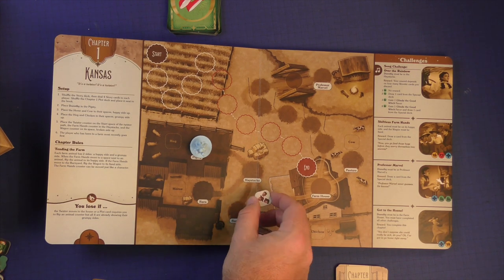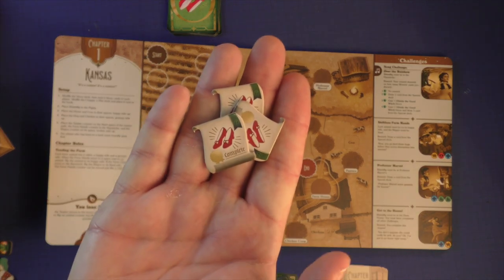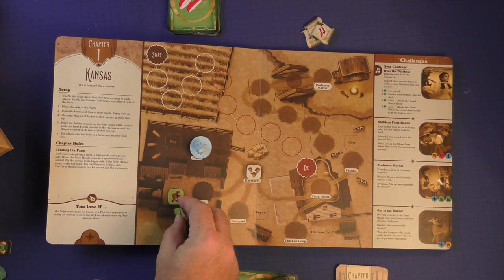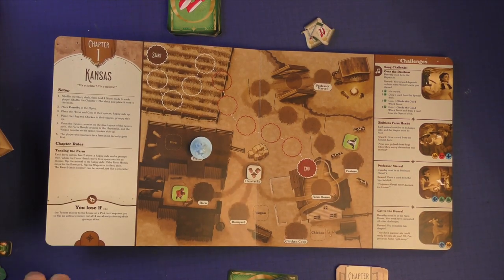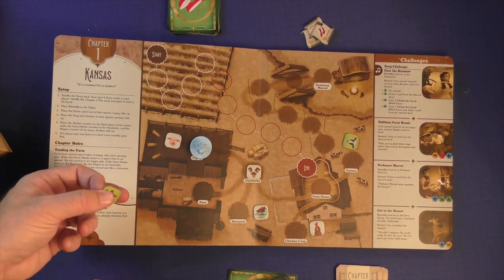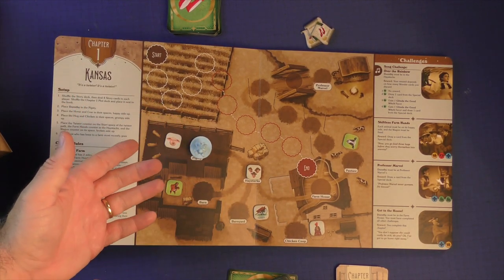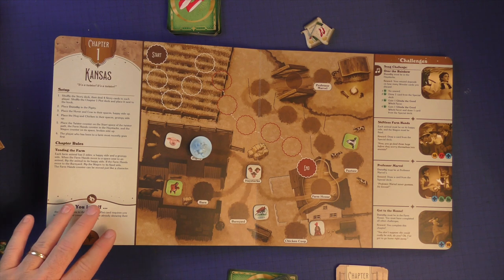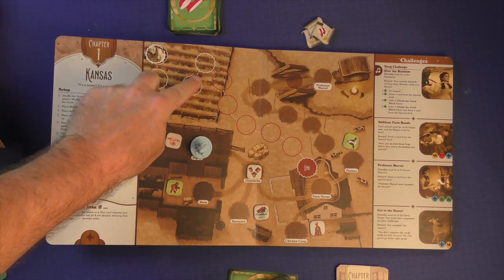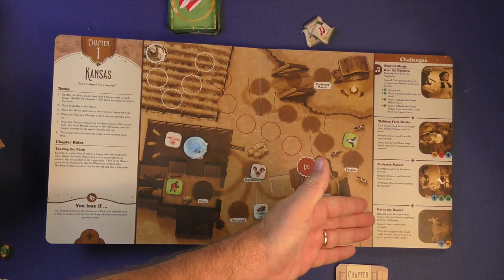You'll go through the components and pick out whatever you need for the scenario. In this case you'll put the farmhands in the haystack. You'll also have completed challenge tokens — as you complete a challenge you put those on them. The horse and cow go on their spots happy side up, while the chicken and hog go unhappy. Each animal token has a happy and a grumpy side. If you ever have all of them on the grumpy side and can't flip one over, you lose the scenario. You also lose if the twister gets all the way down to the end before you can take care of everything. To win, you need to complete all of the challenges.